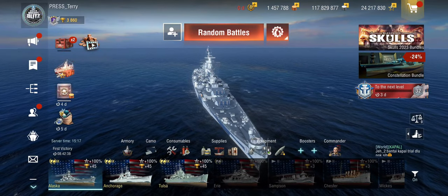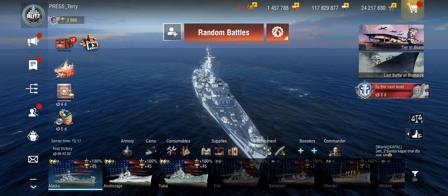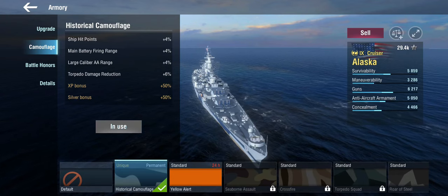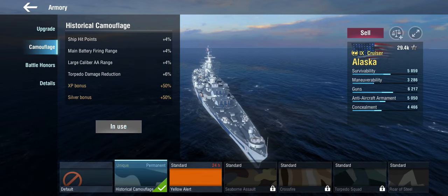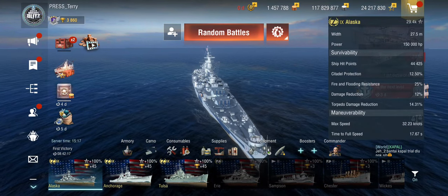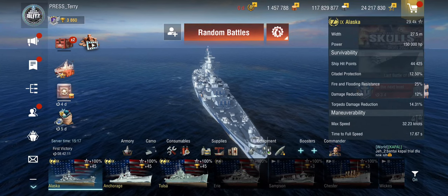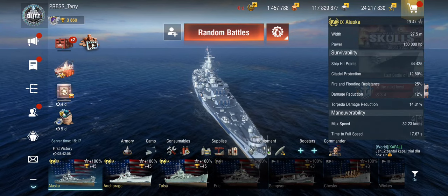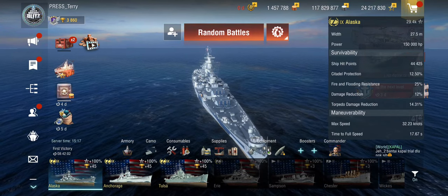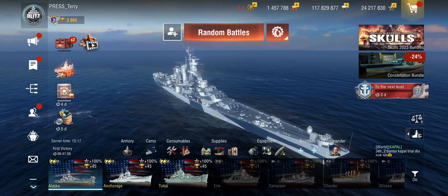Let's have a brief look at how I've set up the Alaska. Being a premium, I'm using the historical camouflage, which gives additional range, a bit of AA range, and some more hit points — which are utterly needed. The Alaska has 44,000 hit points, but her damage reduction is that of a British battleship. The armor plating is definitely not as thick, so this thing gets absolutely massacred by large caliber armor-piercing shells — because it's the size of a flipping Iowa, that's why.